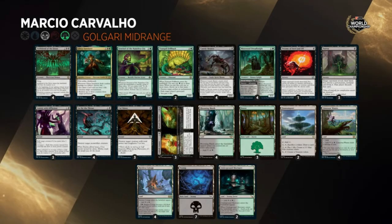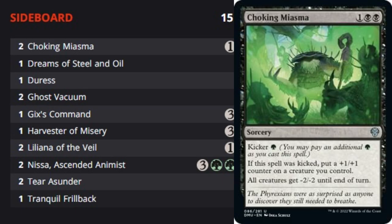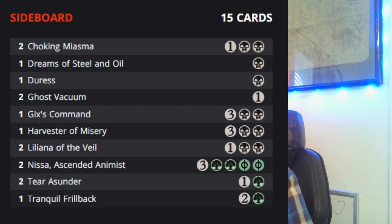Let's jump into the sideboard. Choking Miasma is a sweeper brought in for those hyper-aggressive red-white convoke or mono-red aggro decks with lots of one-drop 1/1 and 1/2 creatures. You can kicker it for a green to put a +1/+1 counter on one of your creatures, but 99.9% of the time this is being cast for one and double black to wipe the board. It's a two-of, so you bring them in against hyper-aggressive strategies. In those matchups you're probably taking out three Duress and putting in two Choking Miasma and maybe a Gix's Command or Harvest of Misery, since Duress against aggro strategies is a very bad card.